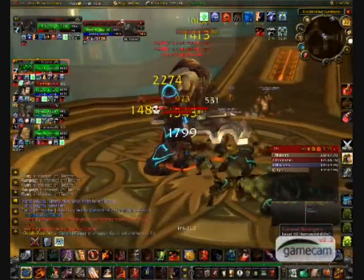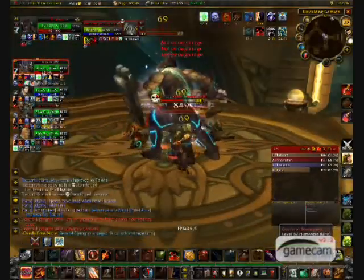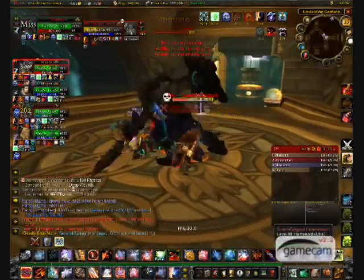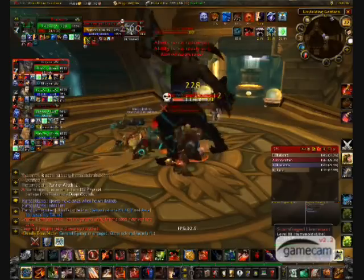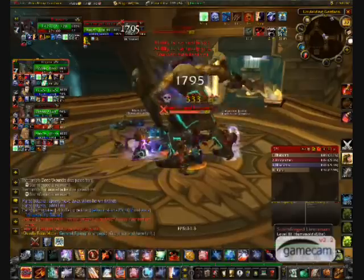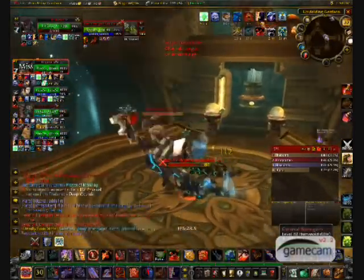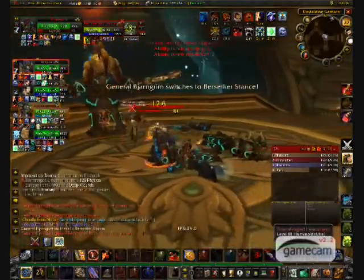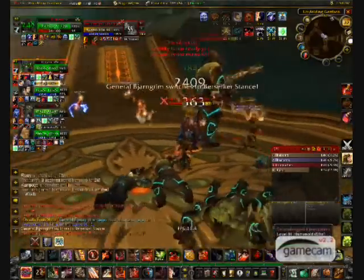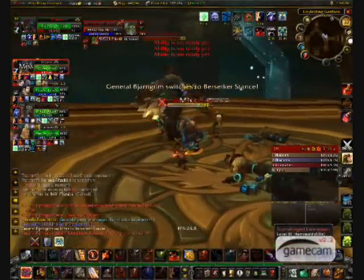When you encounter him, you want to kill the adds first. It doesn't matter which add you kill first, but you have to kill them both before the boss to make the fight easier. While you're killing the adds, you must pay attention to what stance the boss is in. He will start off in defensive stance and then switch into berserker stance, which is the hardest of the three. Once he does that, watch out for the whirlwind he will shortly cast, because it does a lot of damage and will probably kill you.